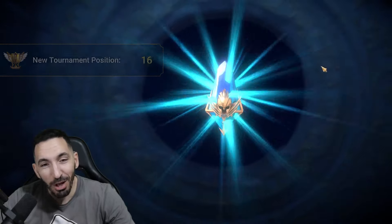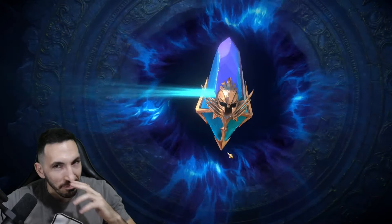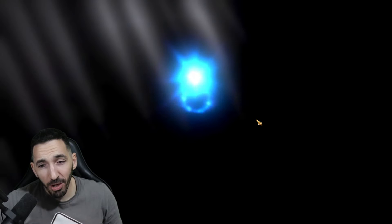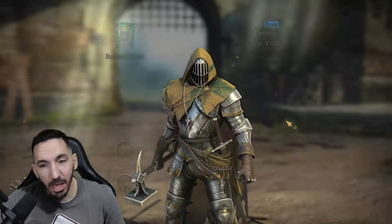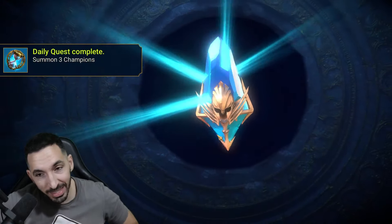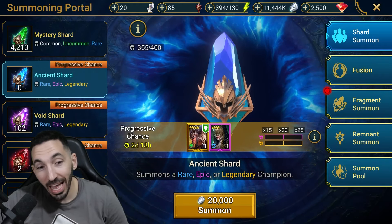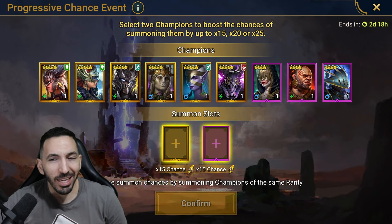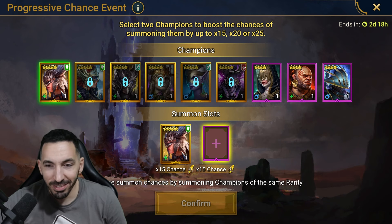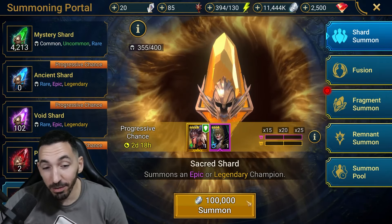I only have four sacreds and the account is struggling with resources, but it's fine. I went above and beyond for Mikage, which was a total waste honestly. If I'd known this 15x was coming I would have saved some sacreds. I went a little too heavy for my liking, and then the day after I got a sacred from Clan Boss and opened that too — in total I opened 10 or 11 sacreds, and it's just so bad.